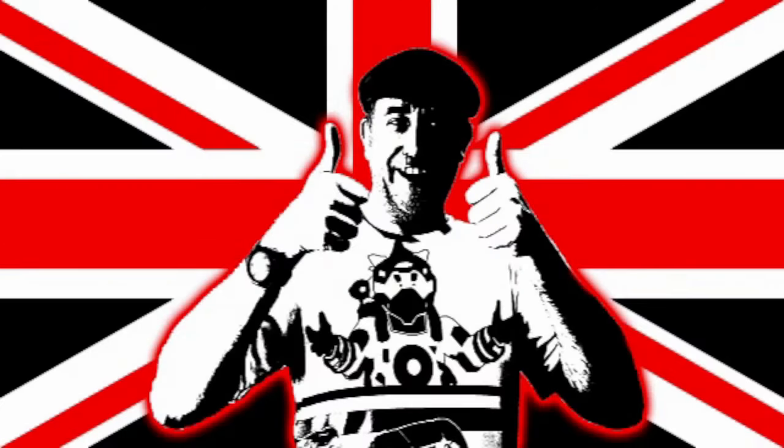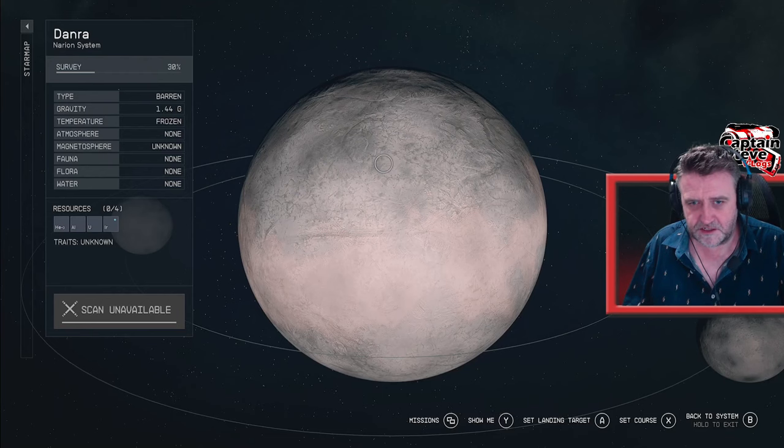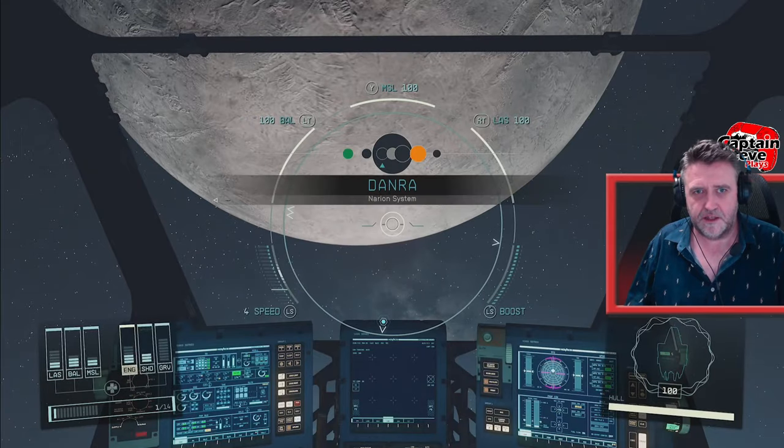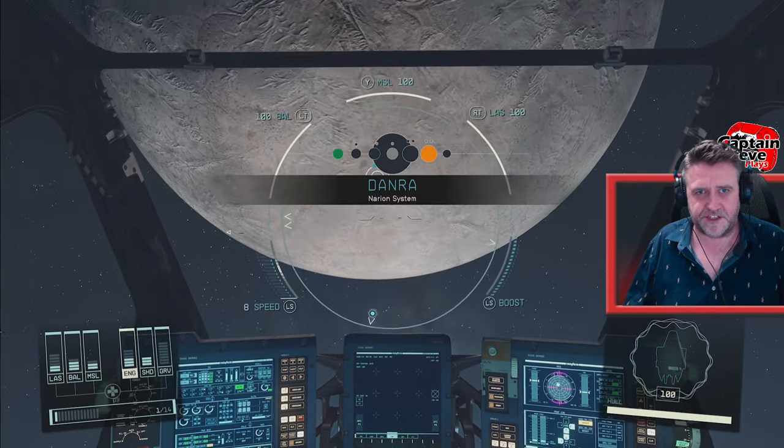Yes, we're going there. Let's set a course and go there then. Set course. And travel. Right there, we're on our way to Dan-Ra. We've arrived at the Dan-Ra system.